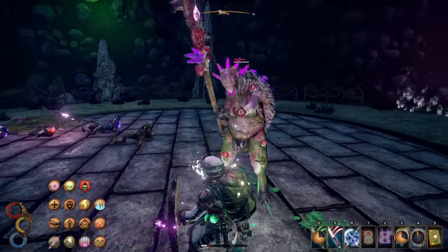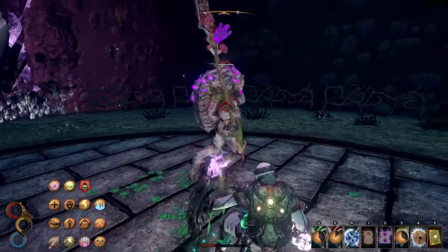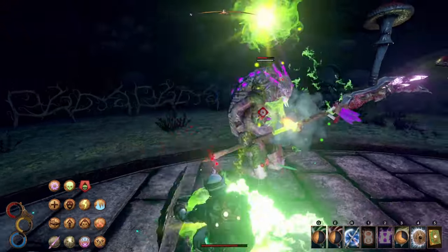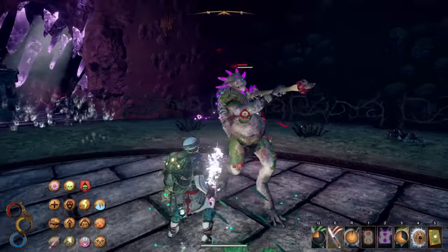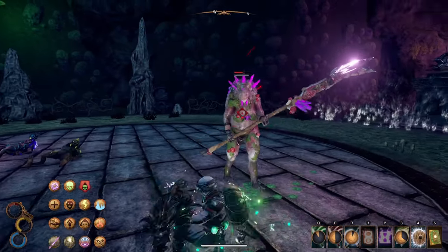Do not attack this boss with decay damage as she is very resistant to it. Do use lightning attacks since she has a negative 40% weakness to it. You will probably need to fight her a few times since dealing with groups of enemies is difficult in Outward, but using armor with high decay resistance will make it much easier. Oh, and you only need that jewel bird meat once — it will not be required to fight her a second time.